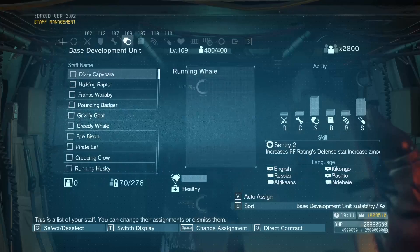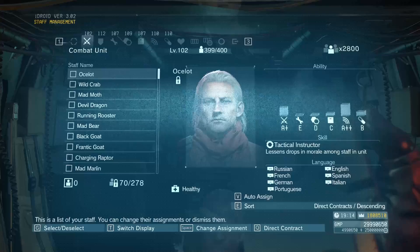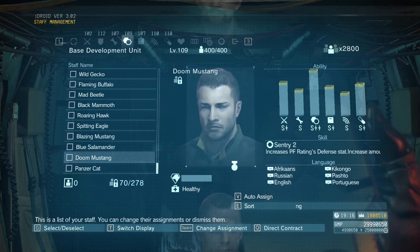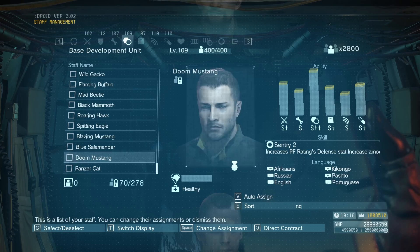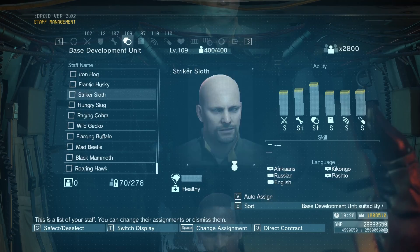I need to make a space because he goes in base development. So let's take this guy, temporarily put him in the waiting room, go back, take Gray Wasp, put him in base development, and go back to base development. You don't have to do this all at once — you can come back and do it later. I like to do it right away because I forget otherwise. There he is, coming in — great.